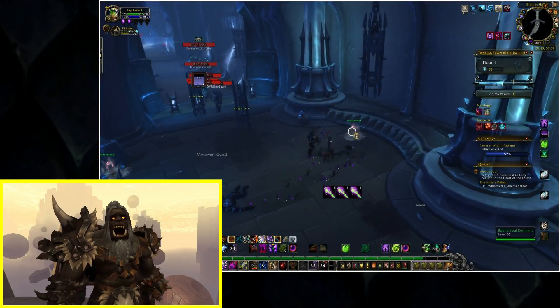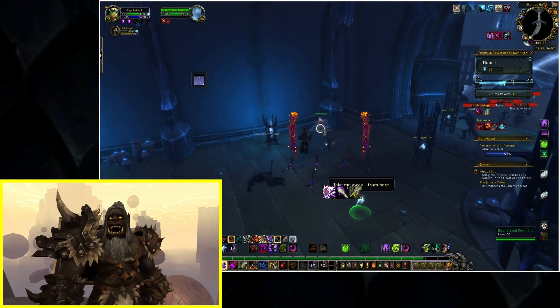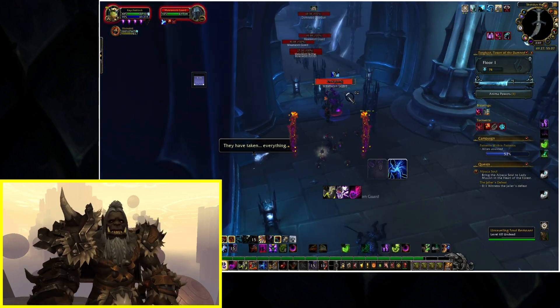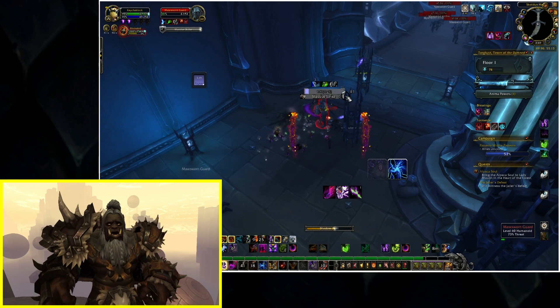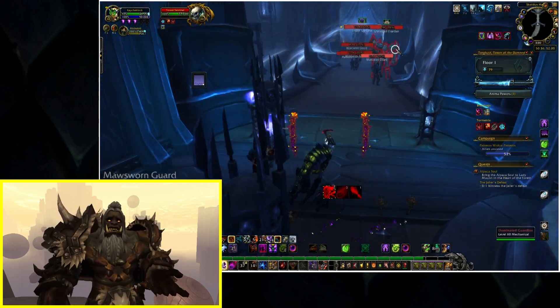Hi guys, it's Kaychak and we have some exciting news from the 9.2.5 PTR data mining. It looks like the Brutasaur is finally going to be coming back into the game in a new and improved version, which I can't wait to get my hands on. It has wings, and the data mining and the model suggest that this guy is going to be a flying auction house mount.